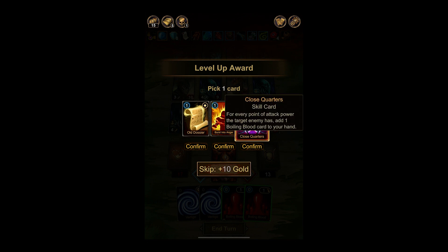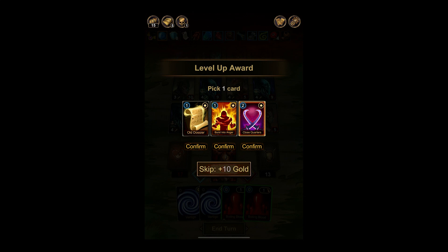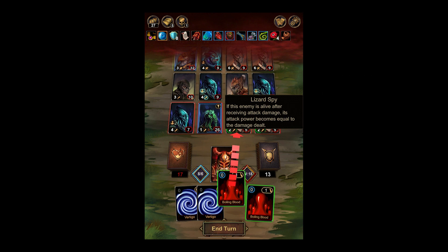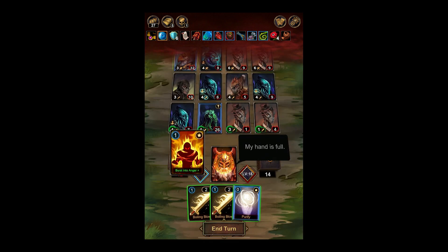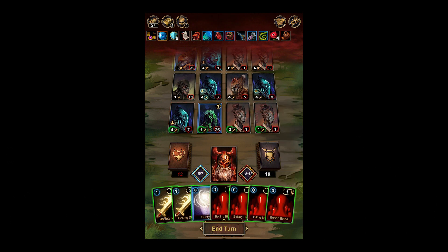Old Dossier — close quarters: for every point of attack power the target enemy has, that's not bad. Do we need it, though? No, and it costs two energy. Oh, it becomes one damage — beautiful. We couldn't use everything correctly because I disregarded this swamp monster, which is bad. Get rid of that. Let's get rid of some of these Boiling Bloods. Then we can do this — get another Boiling Blood.